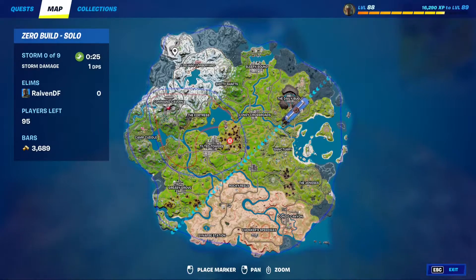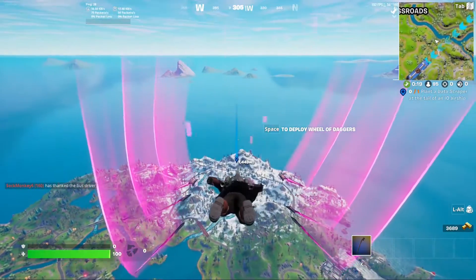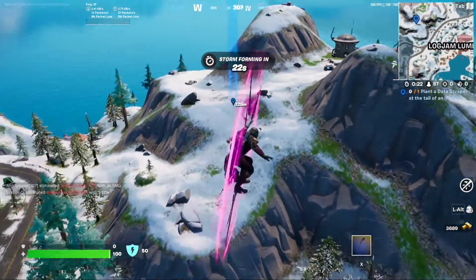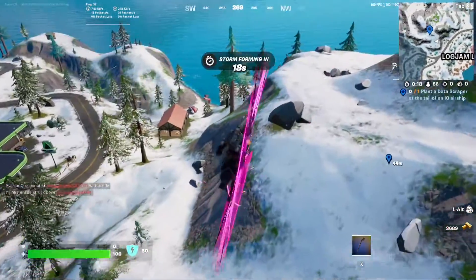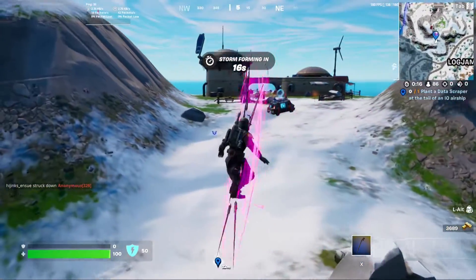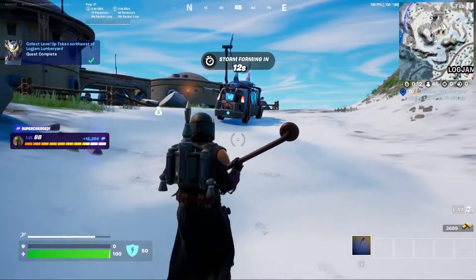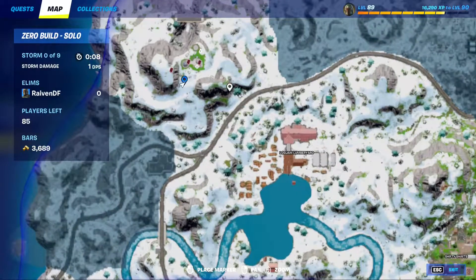I'm going to show y'all where all of the Omega Knight Week 1 level up tokens are at. We're going to start over here with this one. This one's going to be right over by Log Jam Lumberyard, and it's right here — right next to the reboot van. Right here on the back.